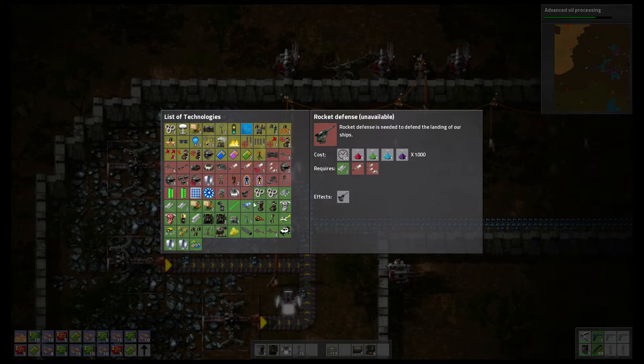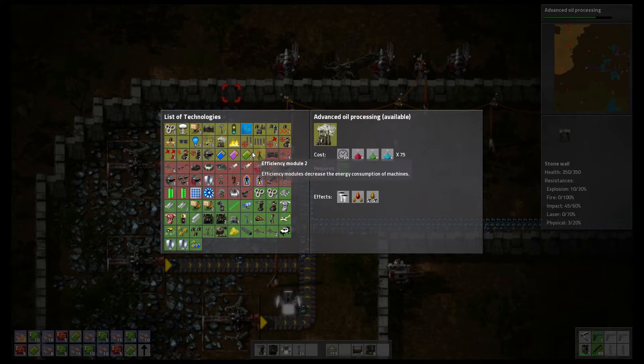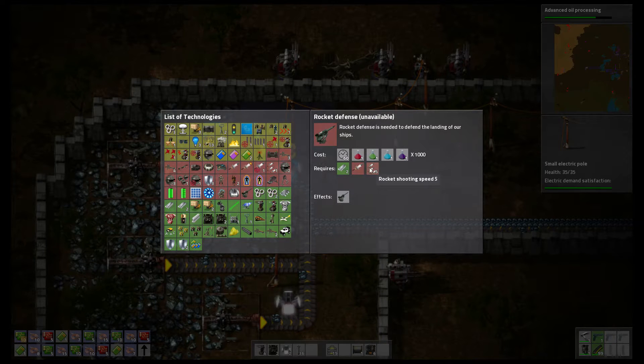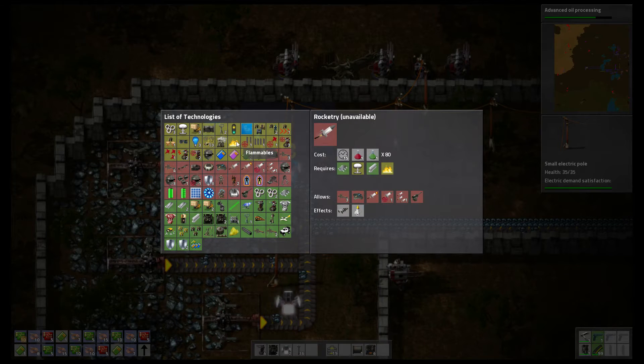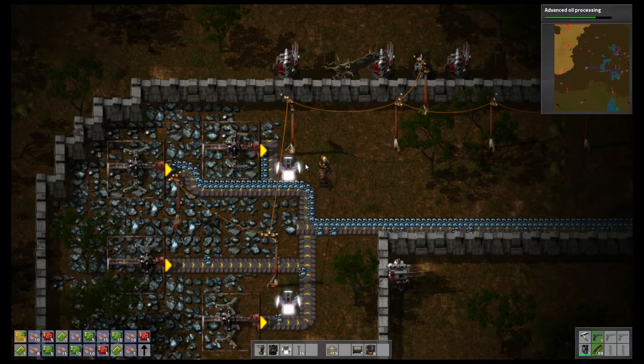These green ones at the bottom of the research tree are what I've already researched. The red ones I can't research yet because they depend on something else — for instance, I need stone walls researched in order to get the gate. To reach the rocket defense goal I need rocketry and rocket shooting speed 5, and to get those I need alien technology, which itself requires rocketry. There's also robots in the game to automate things — there's just a lot to do.